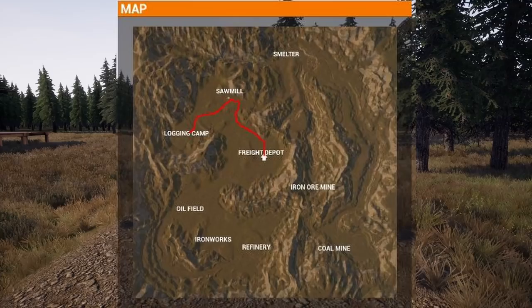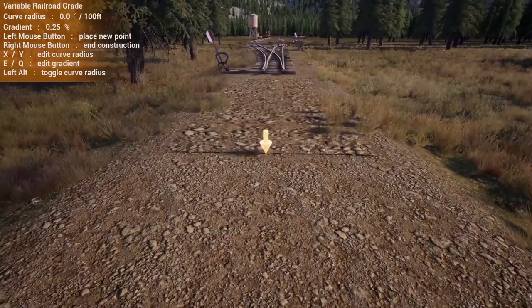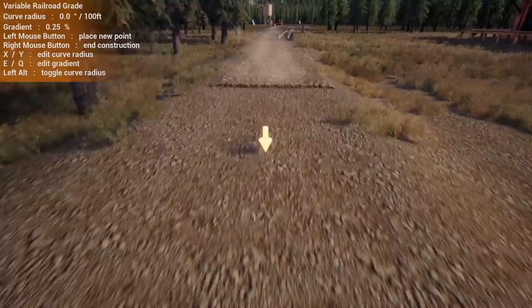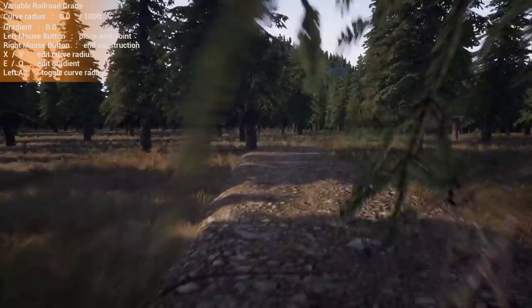I like to make sure that my track is always on a grade — that way there's no collision from the groundwork or anything like that. I'm going to do a little short piece of quarter percent just to get off the ground, and then go back to zero and straight right after that. I personally like to lay my grade first before I lay the track or even clear the trees, so I'm not cutting down a bunch of trees that I don't really need to.